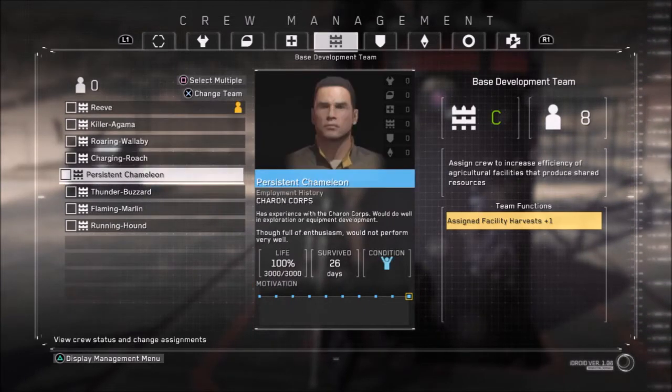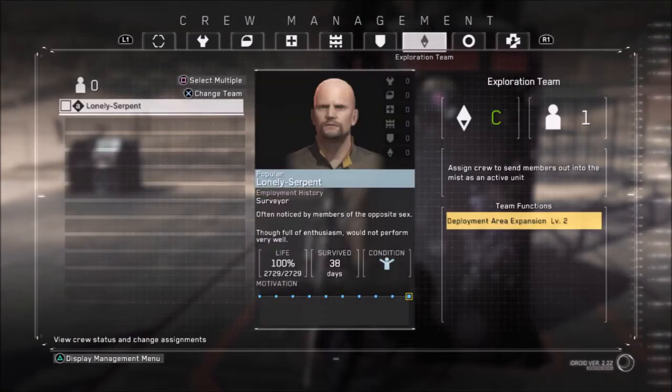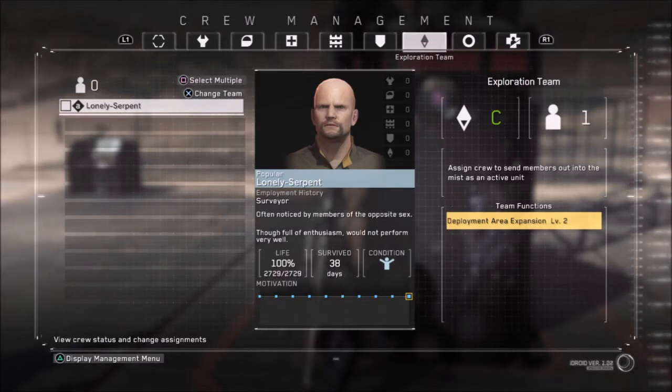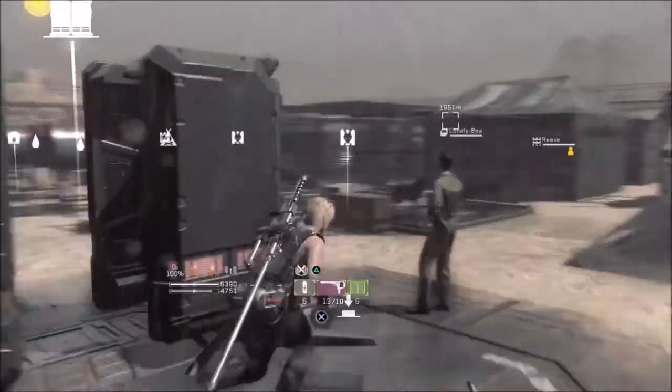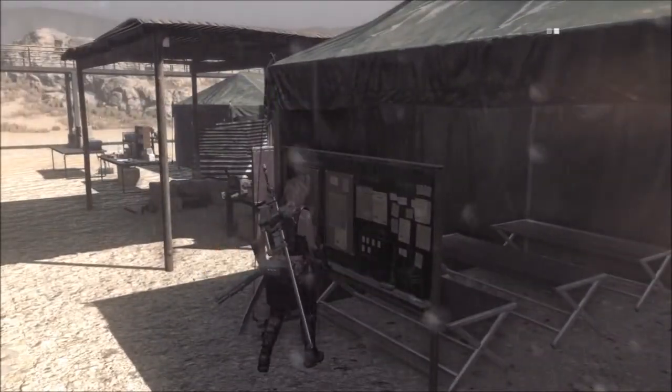You can also use the exploration. You really want an exploration team, because I'm guessing they unlock parts of the map you can't go into. There's a part of the map I can't access yet without it being explored, so I guess I need an exploration team.